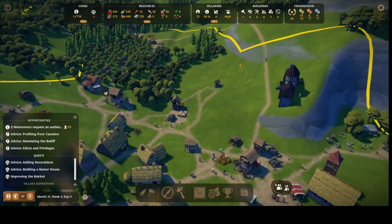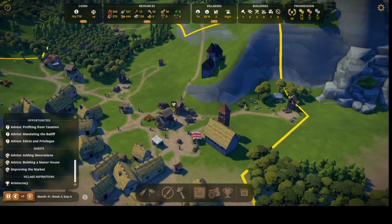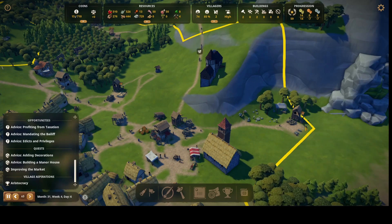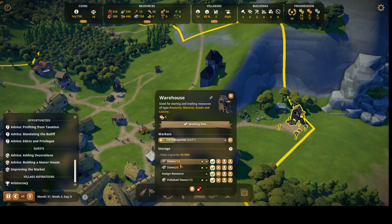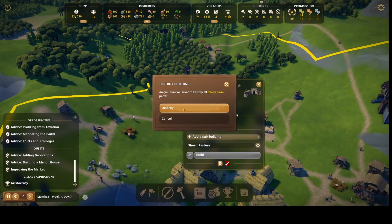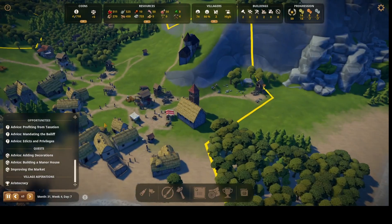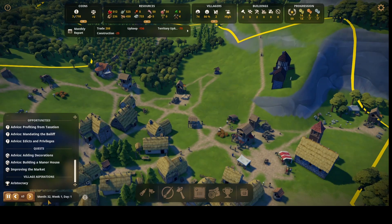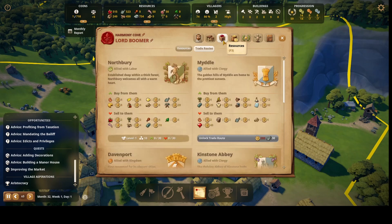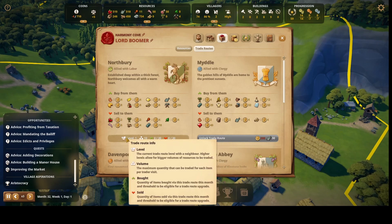I'm tempted to do away with this building and put the sheep stuff there instead. I've got five miners — how is the stone coming? It's not filling up too fast, which is probably good — I don't want everything full. Let me check the trade route status. Wait — it reset and hasn't gone up. How do you level up the trade route?